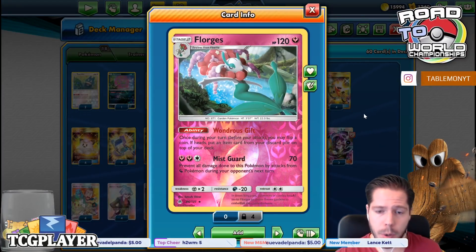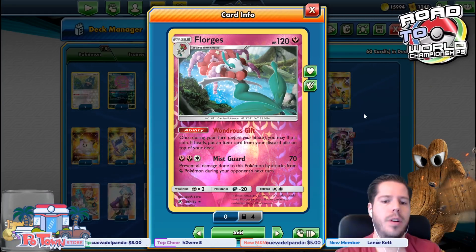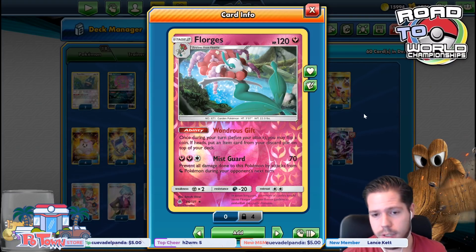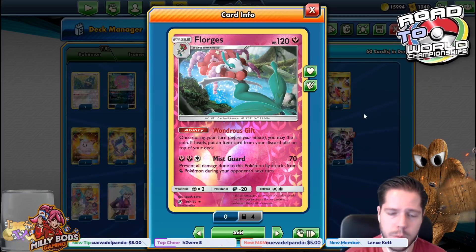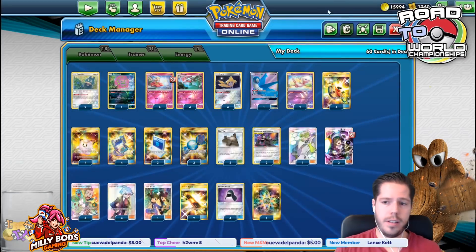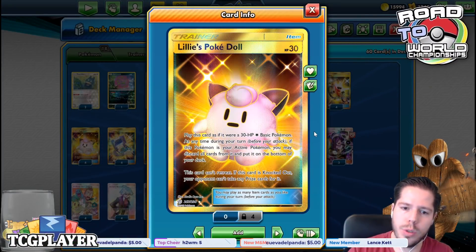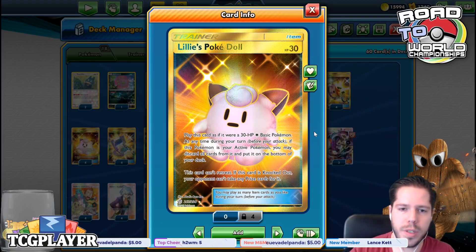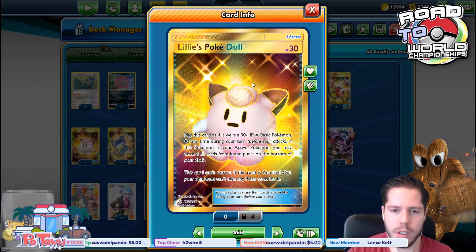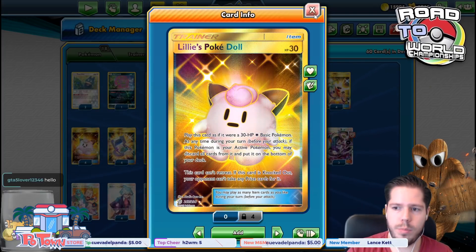Flourges is the main Pokemon of this deck with the ability Wanderous Gift. You may flip a coin — if heads, put an item card from your Discard Pile on top of your deck. You may do this as many times as your Flourges each and every turn. The idea behind Wanderous Gift is we flip a decent number of heads and utilize Lily's PokéDoll to recycle and prevent our opponents from taking prize cards.